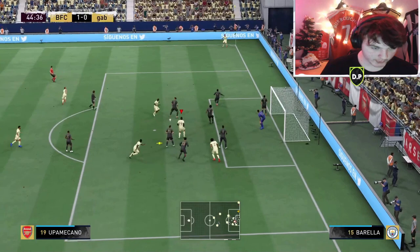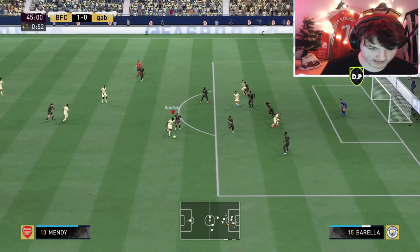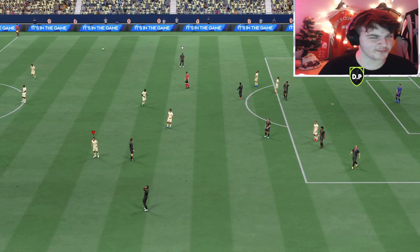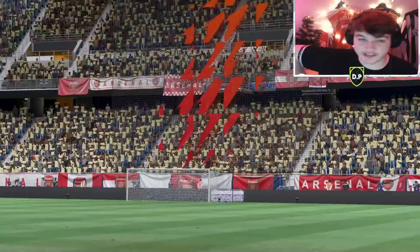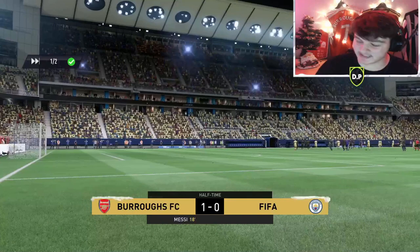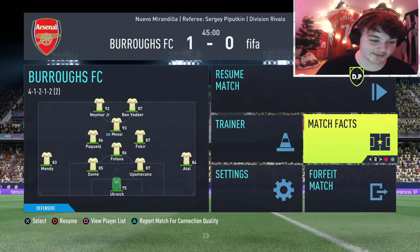Upamecano wins it back from Neymar, who's unlucky once again. Upamecano getting heavily involved — could we double our lead just before halftime? It was a very jammy end to the half, but overall a brilliant half from Upamecano. He genuinely hasn't put a foot wrong — he's won possession back three times, going into tackles absolutely perfectly. That 93 strength, aggression, his tackling and defensive attributes are all elite. My opponent had 3.7 expected goals, which is down to my keeper being unreal and Upamecano coming in clutch. That plus two on acceleration from his 86 is actually quite noticeable.